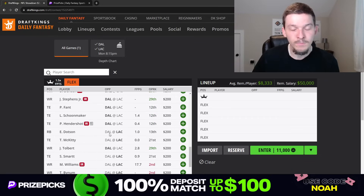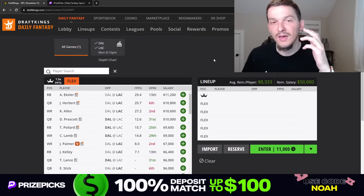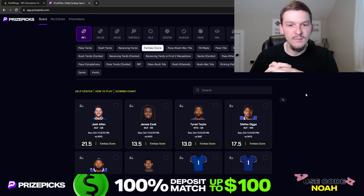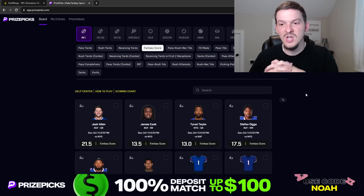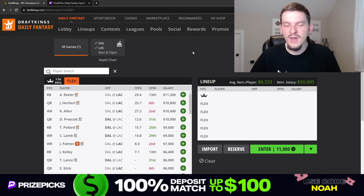That's pretty much it — we've talked about all the playable options on this showdown slate. This is going to be a fun one. We do have a Millionaire Maker on DraftKings so there are big tournaments out there. I'll be making a PrizePicks video later tonight where we'll talk more about this game and go over player props I like. If you're not on PrizePicks, use promo code NOAH for your first deposit matched up to $100. Appreciate you watching the video — best of luck on this slate, hopefully we can all win some money tonight. I'll see you guys in the next one. Peace.